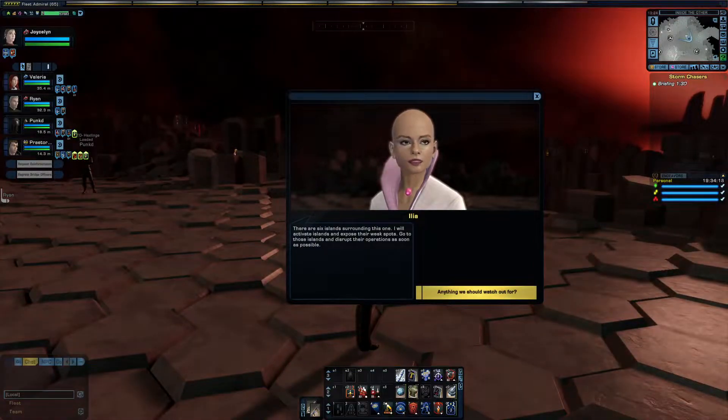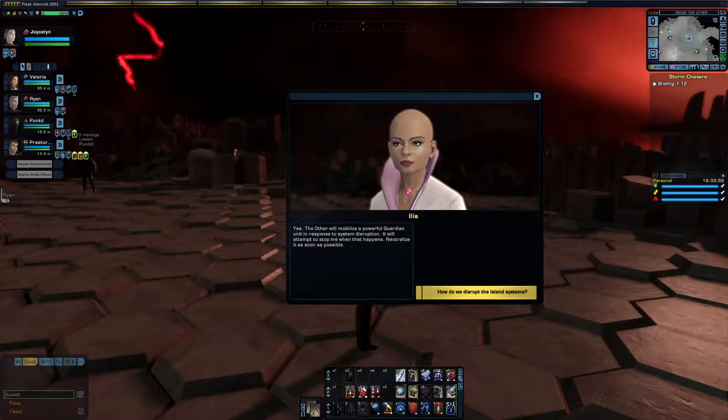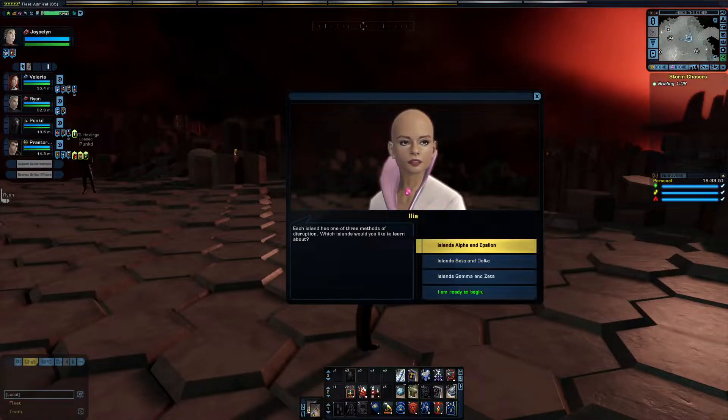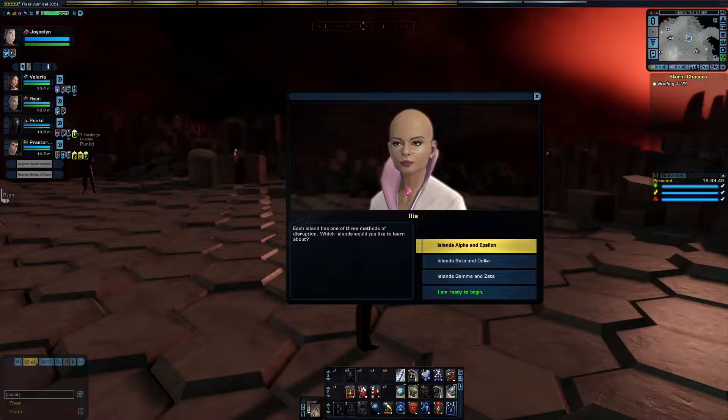I will activate islands and expose their weak spots. Go to those islands and disrupt their operations as soon as possible. The other will mobilize a powerful Guardian unit in response to system disruption. It will attempt to stop me when that happens. Neutralize it as soon as possible. Each island has one of three methods of disruption. Which islands would you like to learn about?